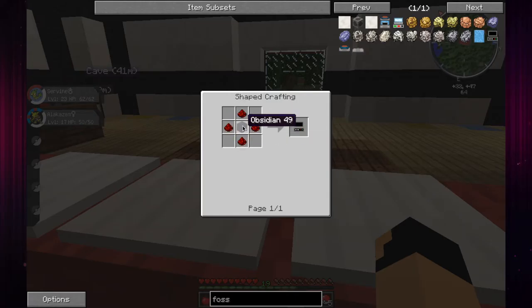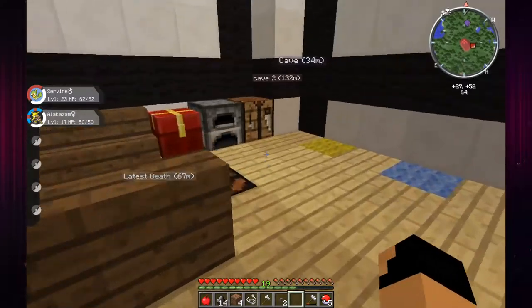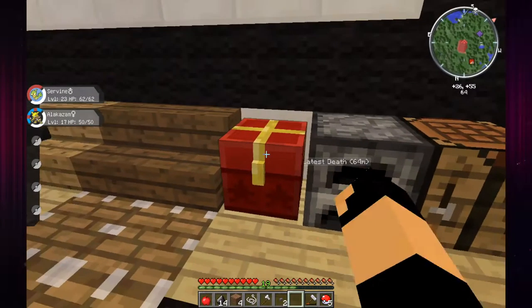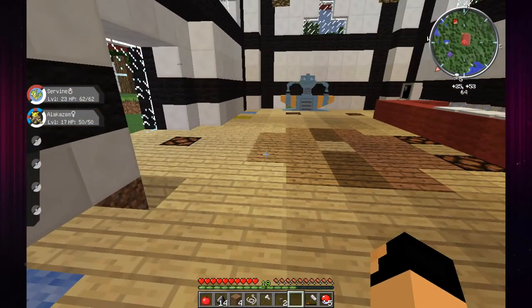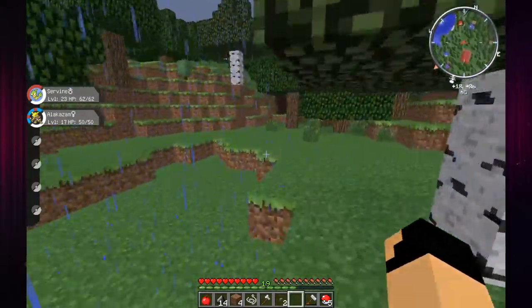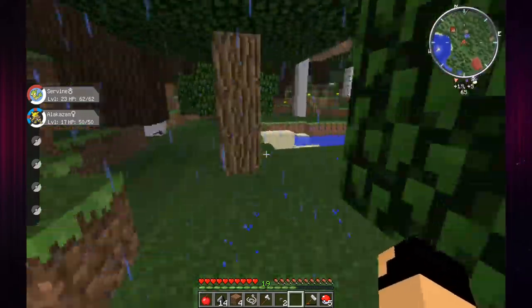And the fossil machine display which is four redstone surrounding one piece of obsidian. We also need the fossil cleaner which is just two redstone, glass pane and some aluminum. We have all the aluminum we could ever need right here - we have 54 aluminum ingots. I think we have some more in the chest. So we just need iron, redstone, and to go mining for random things.